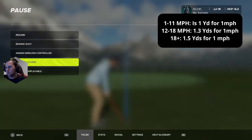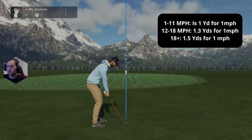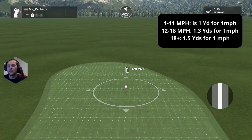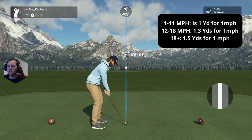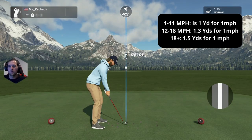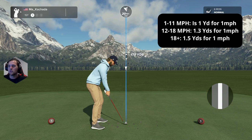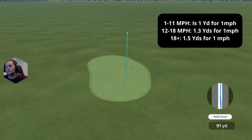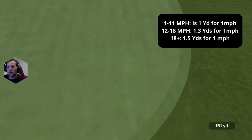It landed 139 — the wind kicked up to 21 mph mid-flight. On a 181-yard club with the same 20 mph wind, subtract 30 yards and you're looking at 150-151. It landed 151. These numbers are legitimate — I'm not making them up.